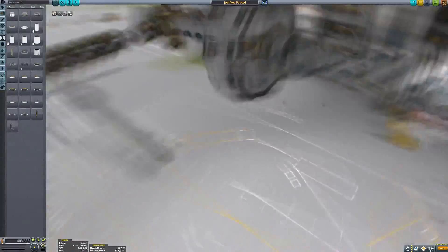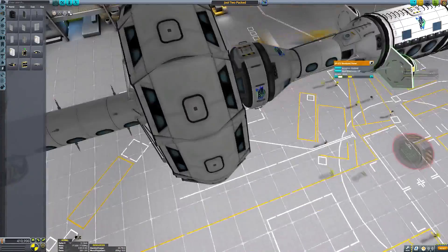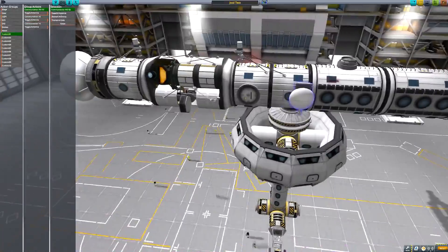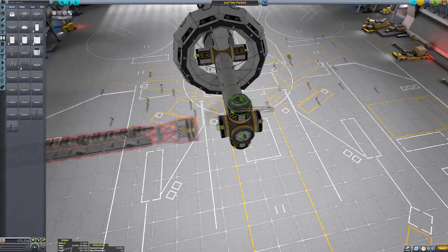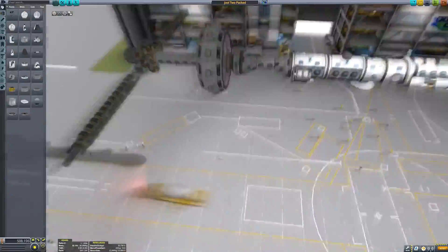You want to just follow prograde as closely as possible and that will stop you from tipping over. That was pretty much my thought process summed up in way too few words. Maybe in the new year — it's 2019 for you guys anyway. I think I'll make a video at some point showcasing how I fly ships without them flipping over.